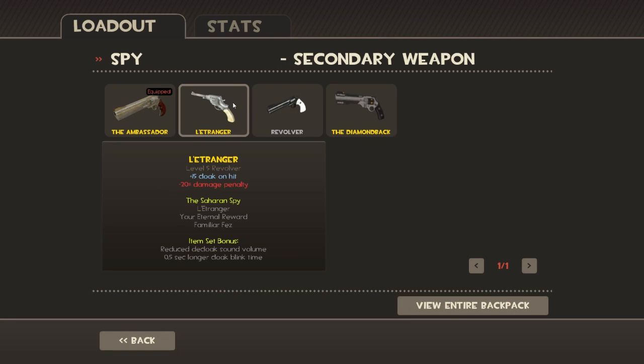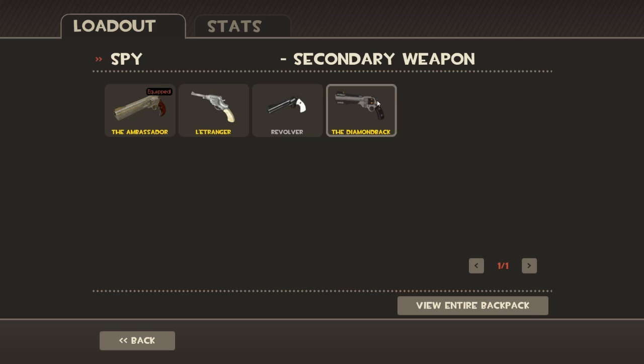The L'Etrangere does less damage, but you gain cloak back on a hit. It's good for if you're using the Dead Ringer, which relies on you having a full bar of cloak before you can use it again, or if you just use your cloak a lot.